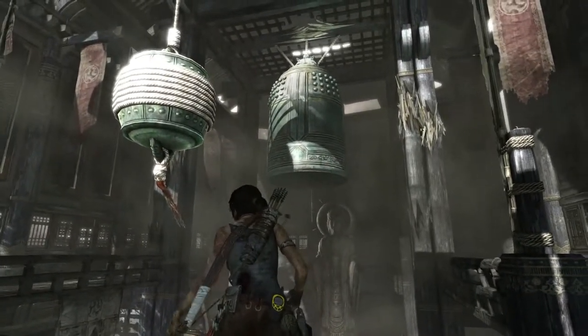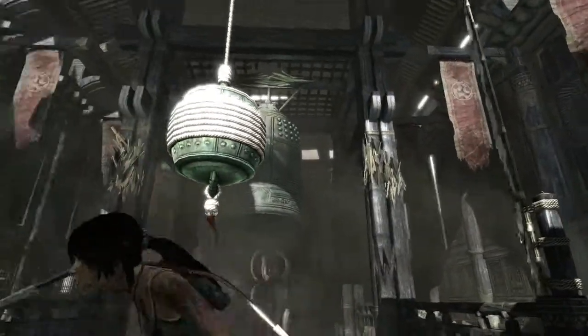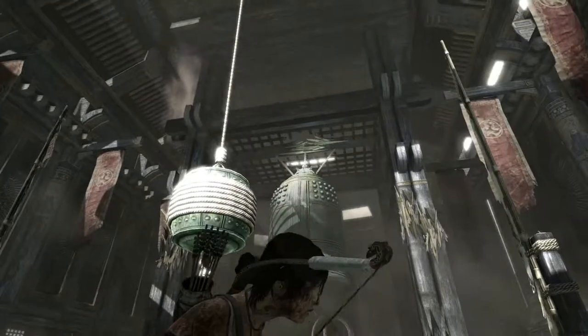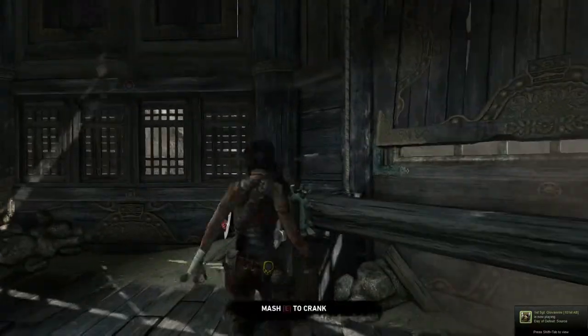Hey everybody, it's JalopyStyle, and today we're in the Chasm Monastery. There's a bell puzzle here — it's the second one. This one can be kind of tough, as you can see on the right and the left, to the side of the bell, it's kind of blown out.